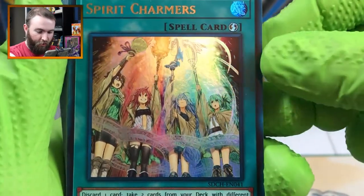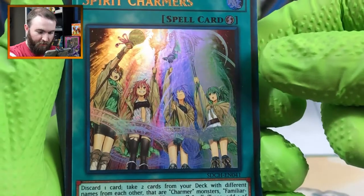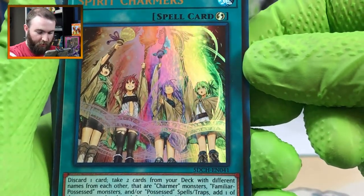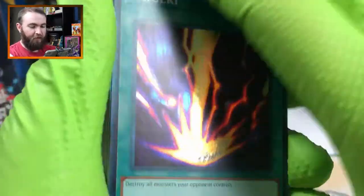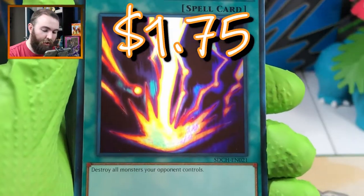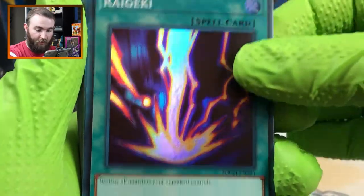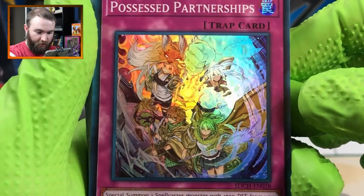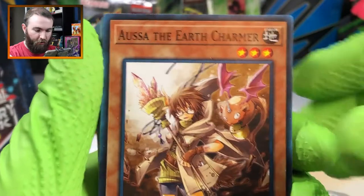Spirit Charmers - you got your four little kawaii waifus with each of the elements: fire, water, earth, and air. Regeki - now that is a beautiful art card. Wow! Destroy all monsters your opponent controls - that sounds like it'd be pretty powerful. Possessed Partnerships - you got all four waifus in there again. And I think those were all our good holo cards and probably now everything after this won't be.